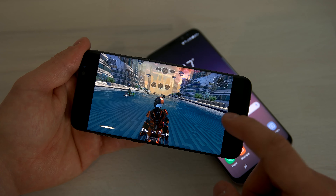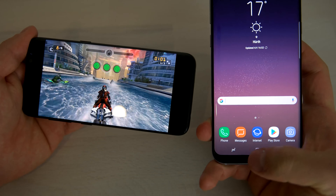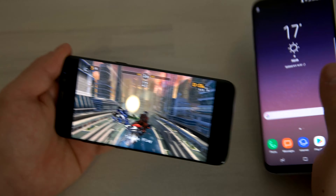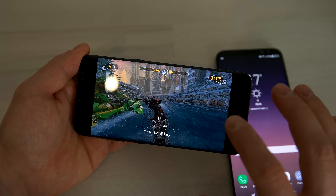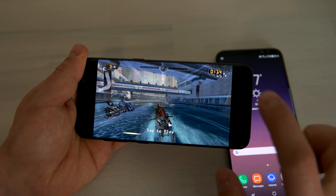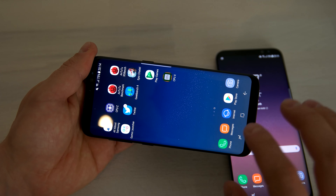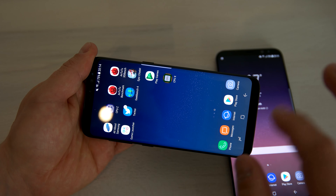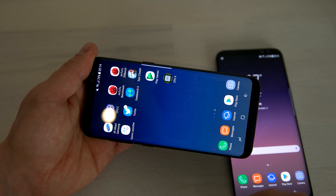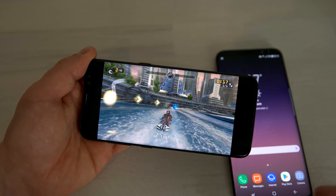We're going to see where the software buttons are. Comparing it to the Galaxy S8 Plus, you can see there are three buttons: the multitasking button, the home button, and the back button. On the Galaxy S8 when you're in the game, there are no buttons visible — even though the home button is still functional. When I press that area, I go back to the home screen. It's more like the physical home button found on the Galaxy S7 Edge. Going straight back into the game.